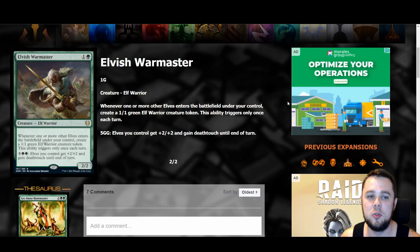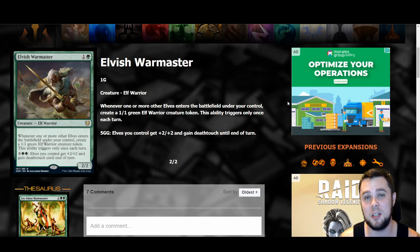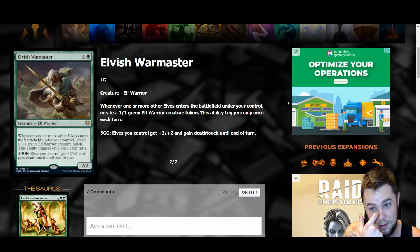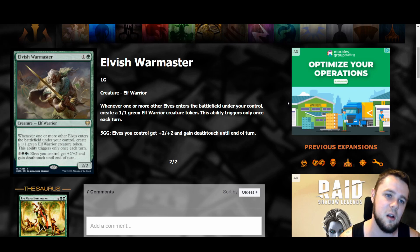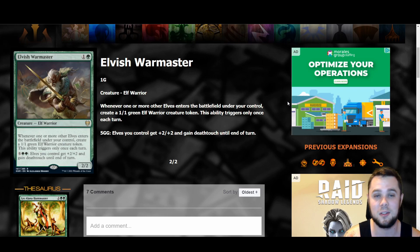Talking about elves again — Elvish Warmaster is a two mana two-two elf warrior. Whenever one or more elves enter the battlefield under your control, create a one-one green elf warrior token (this ability triggers only once each turn). For seven mana — five and two green — elves you control get plus two plus two and gain deathtouch until end of turn. A two-two that gets stomped easily isn't exciting, but this can snowball elf-ball out of control. Much better than the elf planeswalker that was revealed. Going wide and making elf tokens is really nice — I think this card's cool.